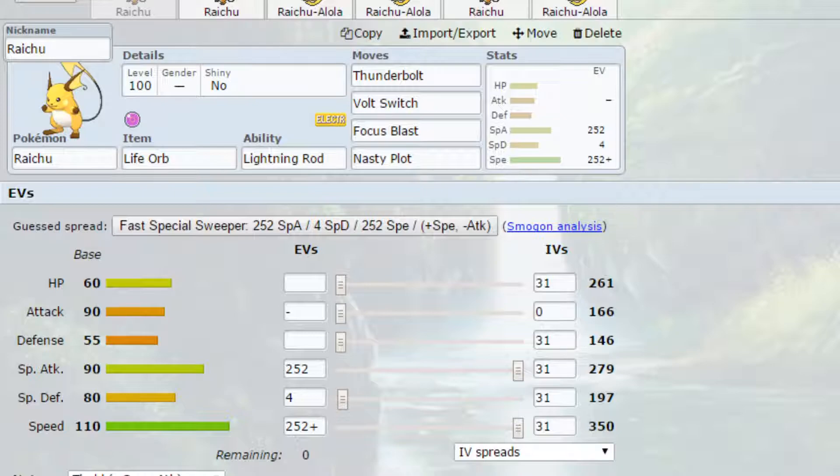Move-wise we've got Thunderbolt, which is a strong STAB electric type move, and Focus Blast, which is a powerful fighting type move. We also have Volt Switch — you might not want to use it if you've got Nasty Plot set up, but it's a good utility move to switch out when necessary. We've got Lightning Rod as the ability, giving you an immunity to electric and raising your special attack if hit by an electric move, potentially giving you a plus one in a situational spot.